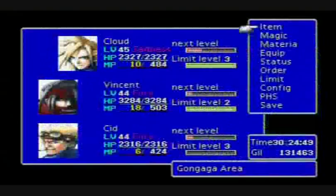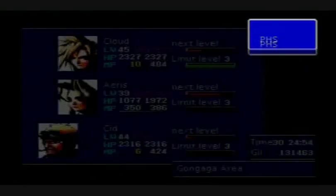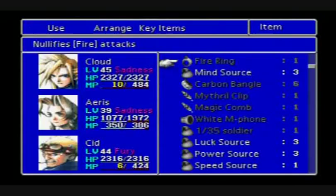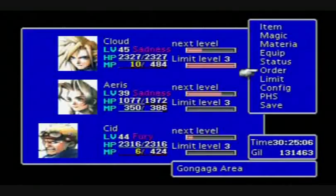Let me just switch Aeris in real quick. Great Gospel — we'll use that on her. And now she knows her level 4 limit break. We'll set that to level 4 for the next area, and she has to come in your party, so it helps. Now we got all that done, we're gonna head to the Gold Saucer.